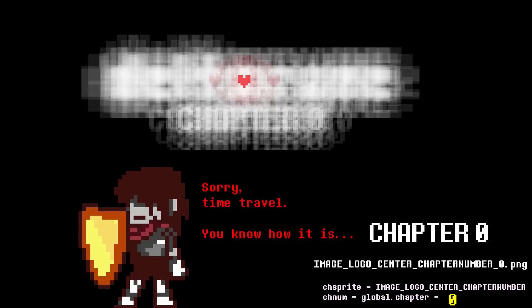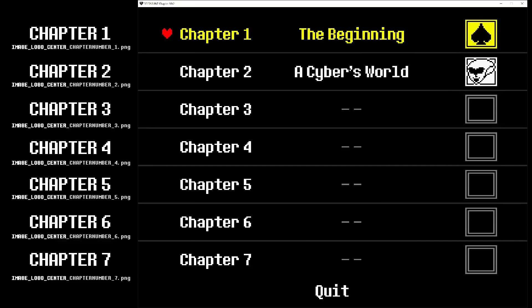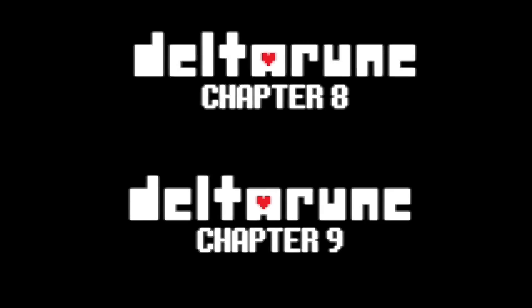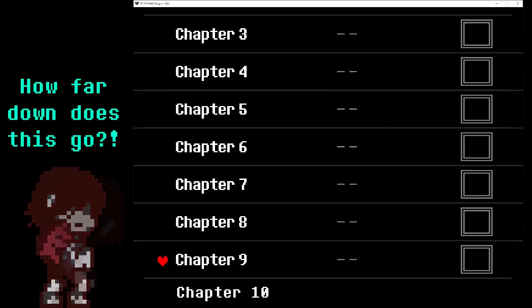I have one more bone to pick with this. It makes sense for Toby to have logos for chapters 3, 4, 5, 6, and 7. And I could even be persuaded to overlook chapters 8 and 9. But why is there a logo for chapter 10? That's the sort of thing you'd only do if you needed to make sure the animation works properly on two-digit logos. And if that's the case, that just opens a whole other can of worms.